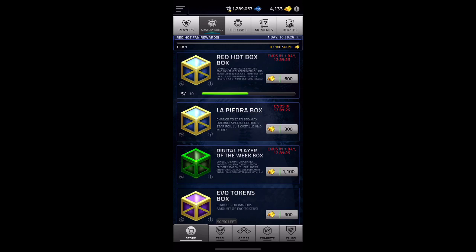I can open two of the Red Hot Box boxes, which would be 1,200 gold. And then 5 of La Piedra, which would be 1,500. Yeah, that would be a little over, but that would be fine.